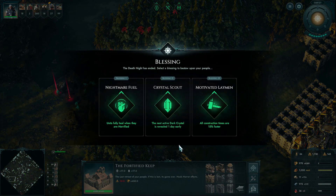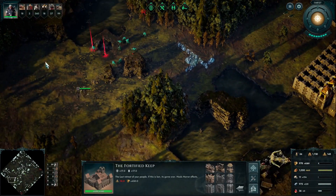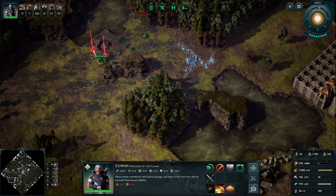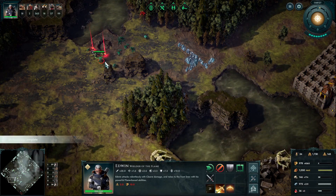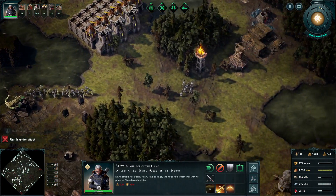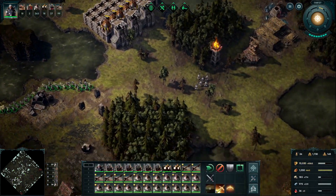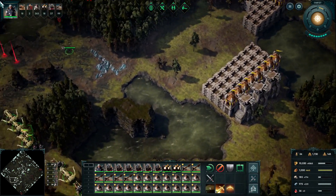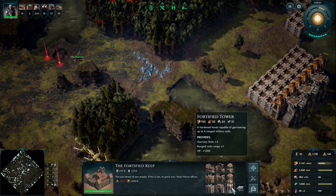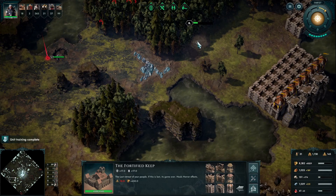I've got nightmare fuel, crystal scout, and motivated layman as blessing options. I quite like motivated layman — the construction costs reduction is really really good. The speed one is also good: 50% less resources and 15% quicker build times. I know where the extra crystal location is in this game already, so I don't really need that.